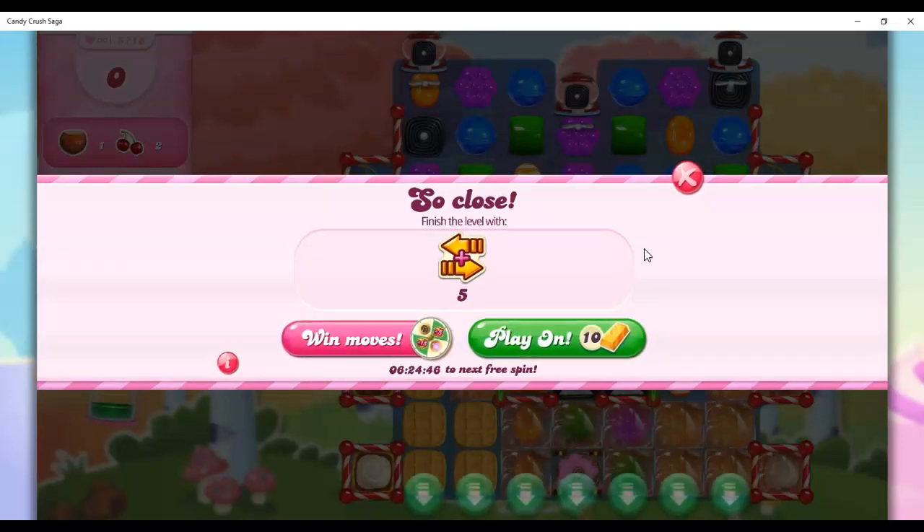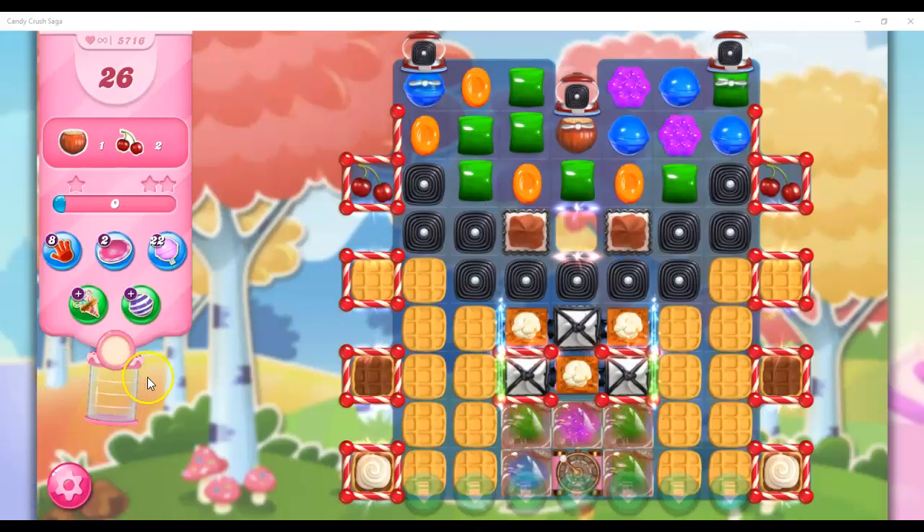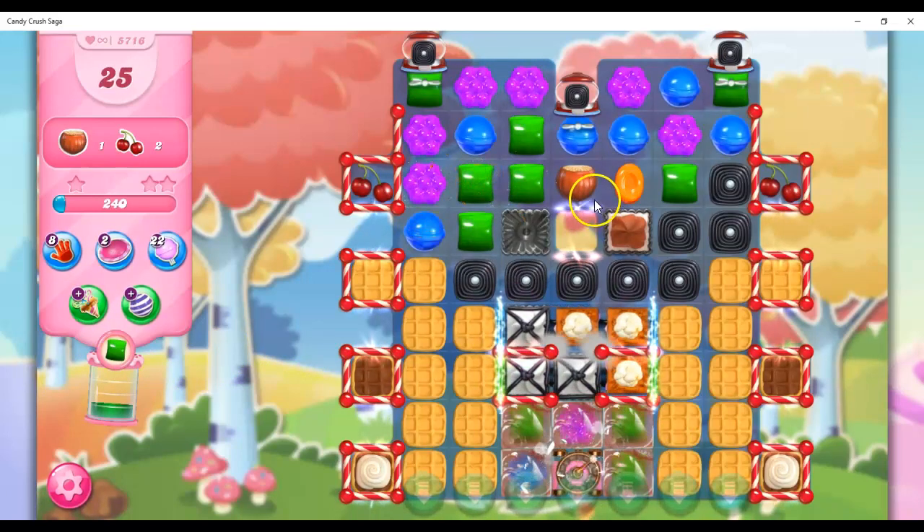Meet you back here on the board. When I come back, I'm going to make this my focus. I'm going to try to use this area here to make stripes that can hit this, because if I could strike this guy anywhere from three to six times — it's always based on the level — then he'll explode and take some real estate with him, some of these bad things with him. In order to hit this, I've got to probably get that popcorn out of the way first.